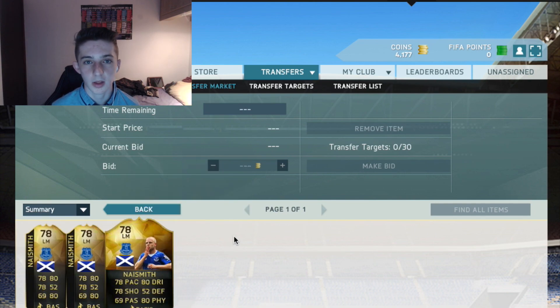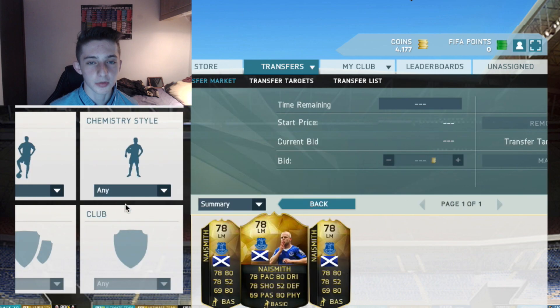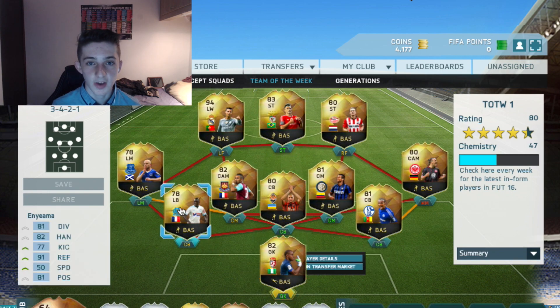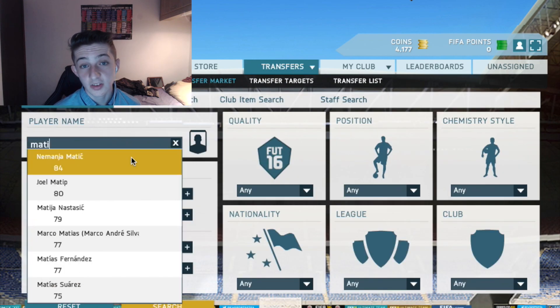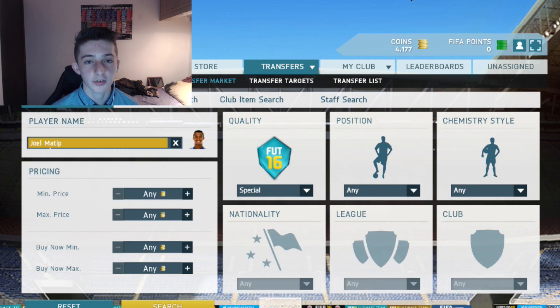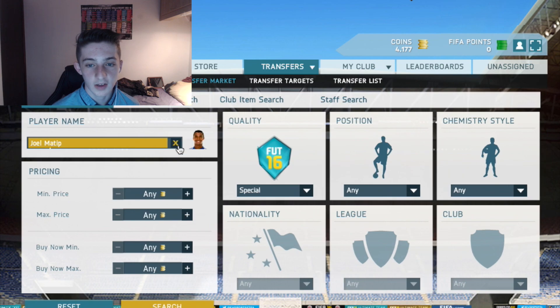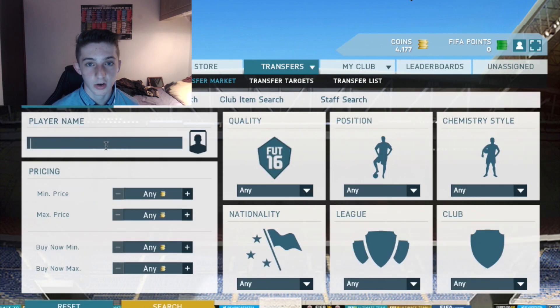What you want to do with this method is pick yourself up a player from the team of the week — for example, Naismith. When these players go down in price at the end of the week, I recommend you invest in them. The first team of the week players always become really rare because they're out of packs after the first week. So if you have quite a few coins, you can pick them up for discard value and sell them on for maybe 50k a couple of weeks later.